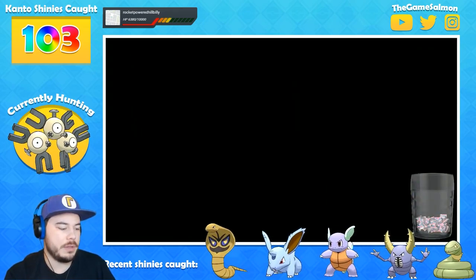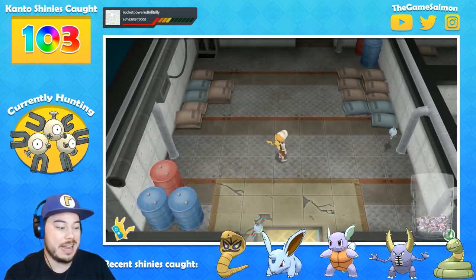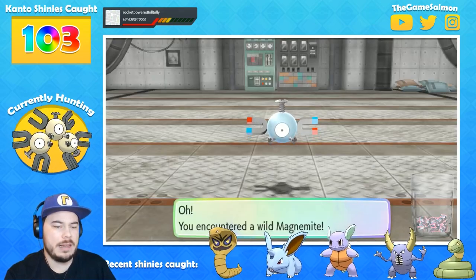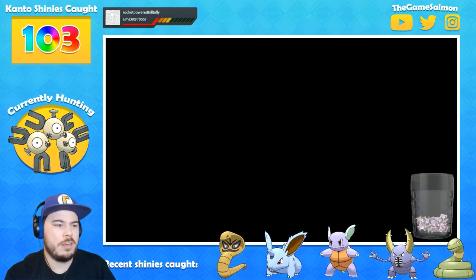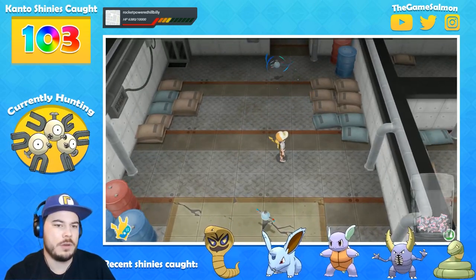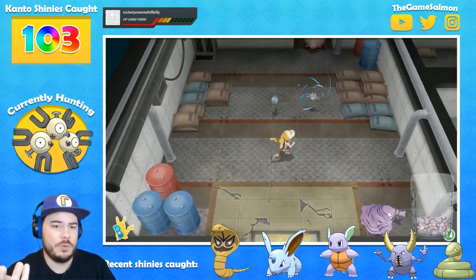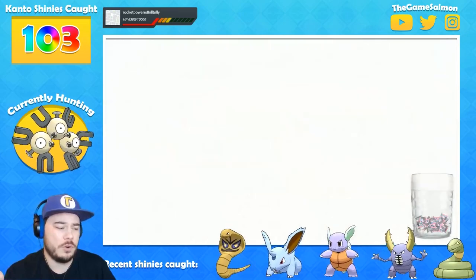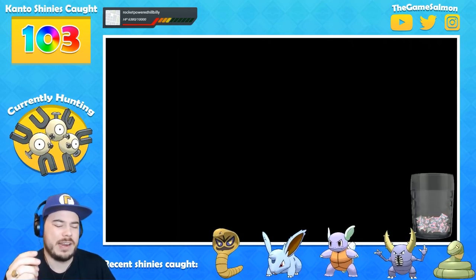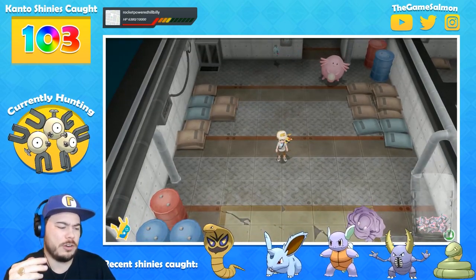Does the size affect anything? Stats-wise, no. There may be one or two things — like maybe there's an NPC asking you to show them a big Magikarp — but I never really looked into it. As far as battling goes, big or tiny doesn't matter. It shouldn't affect stats or shininess.